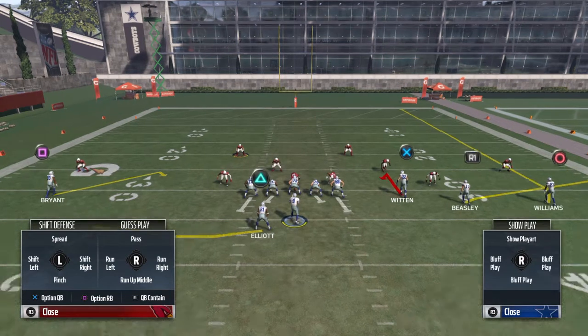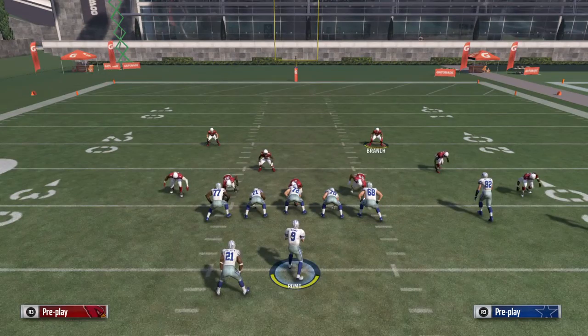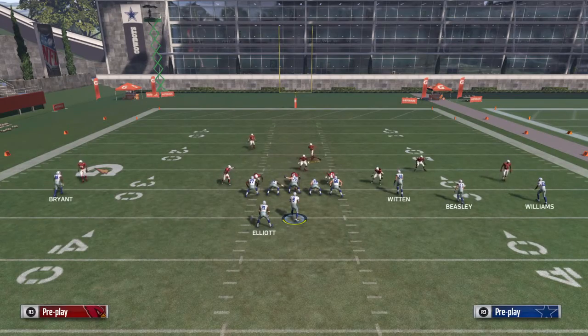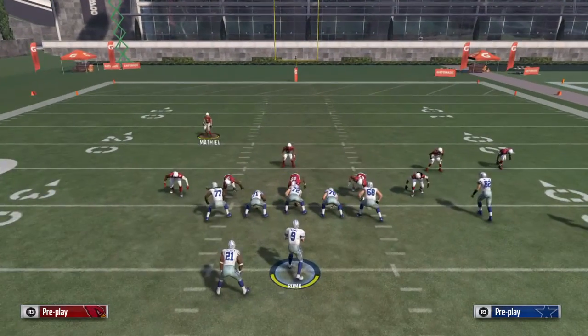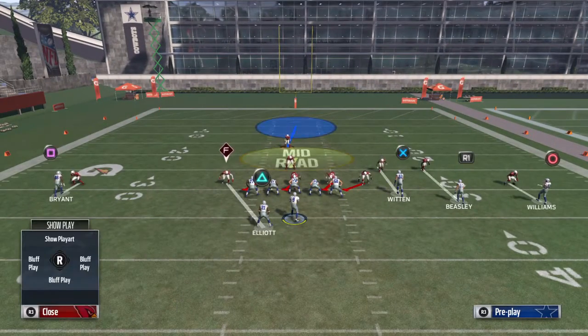Stick is going to be the first one. When do we call stick? We're going to call stick when they either man blitz you and run a blitz from man-to-man where you have one-on-one to the outside — you're going to block your running back and then run stick — or if they play cover one and press. Let's go ahead and recreate that. This would be like a cover one.